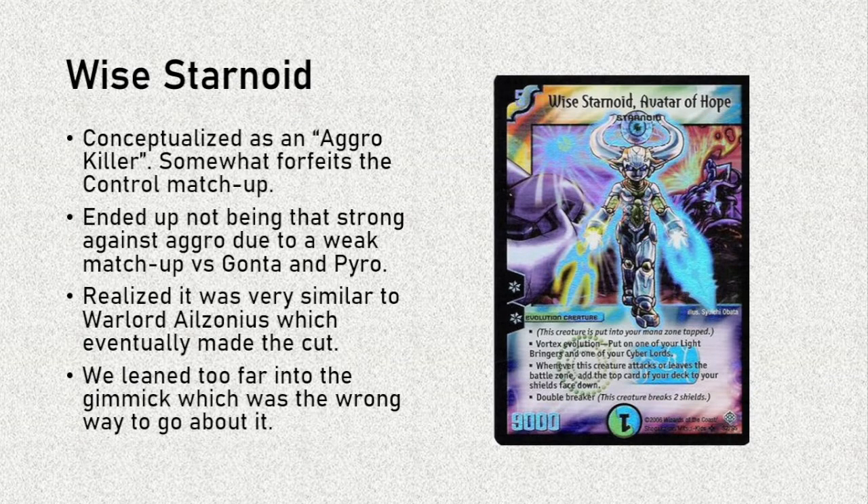Turns out Gonta is just really, really strong, and the deck not having too many blockers meant that Pyro could just put in all the work. We also realized that it was very similar in presentation and performance to Warlord Elzonius, which eventually did make the cut. They are both water-light medium-speed decks, and they also both have defensive gear by playing with shield triggers, especially shield trigger creatures. I just found that Warlord Elzonius was much better than Starnoid at pretty much everything, so sadly we didn't pursue it any further. One thing I should admit, though, is that I think we leaned too far into the gimmick — as you'll see in the deck list, we really wanted to cram a lot of shield triggers, especially shield trigger creatures, into the deck to make the opponent scared of breaking.